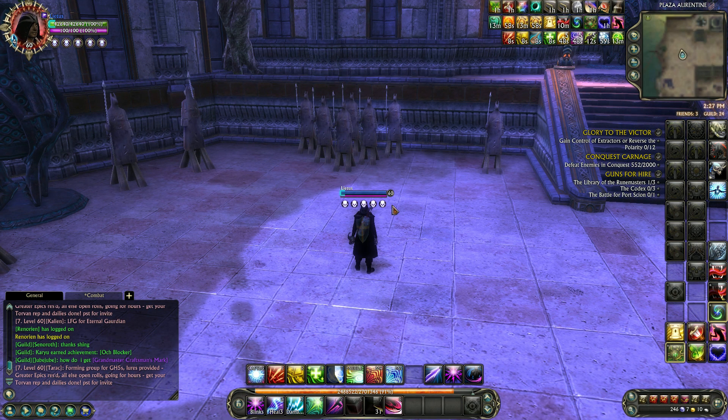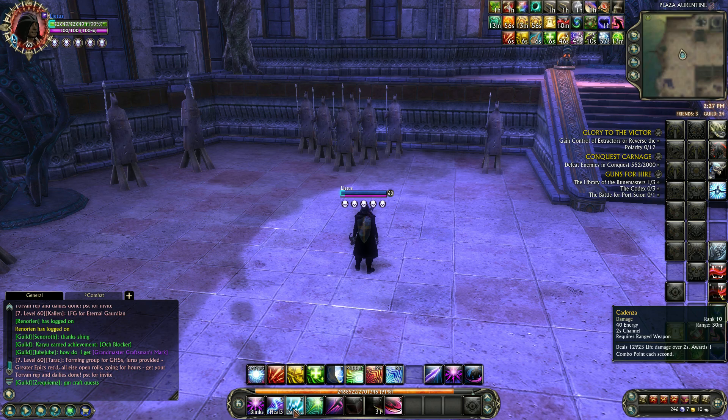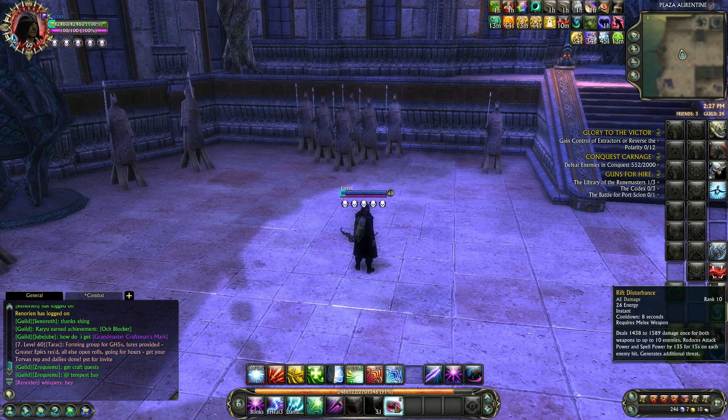That's a pretty simple rotation. Use Cadenza if you're trying to deal more damage and aren't concerned about healing, and use Cadence if healing is more important in the situation. I also have Rift Disturbance kept off to the side — I primarily use it when I know stealth rogues are around, to break their stealth.